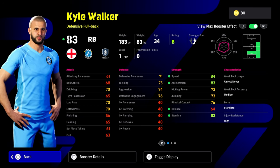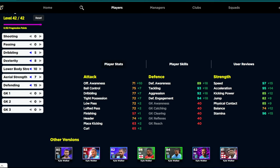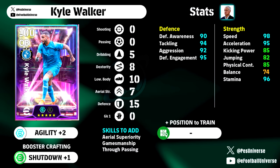Speed, acceleration, and stamina are all over 80 — 83 before you even train him up. This is the build: we've gone with Southgate, he's going to be 101 overall as a right back, but he's actually going to be 102 as a centre back with this build. You're talking 5 into dribbling, 8 into dex, 10 into lower body, 7 into aerial, and 15 into defending. This is a CB build — not a right back build — and we've thrown barely anything into his passing and dribbling, maybe six points total, versus about 30 points into his defending.